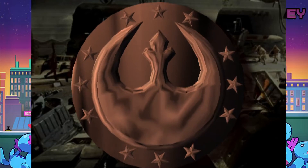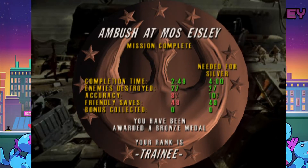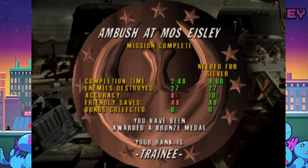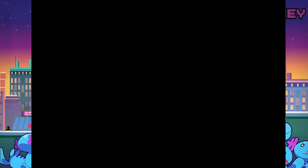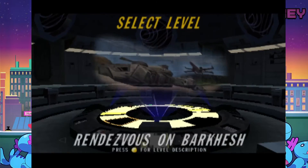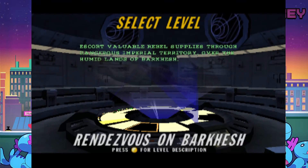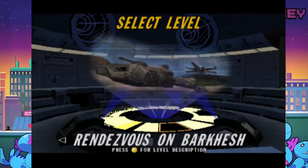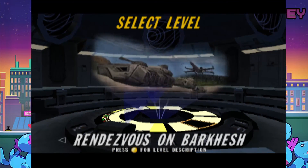Did I get a bronze for that? My accuracy was shit? How dare you. Friendly saved — I saved plenty. That's crap and you know it. Escort valuable rebel supplies through dangerous imperial territory over the humid lands of Barkesh. Oh, I remember this level. So that's gonna be the end of this because this would take an extremely long time — it's an entire escort mission. Maybe I'll come back to this later because I kind of like playing Rogue Squadron.